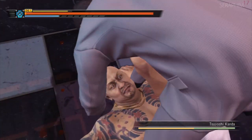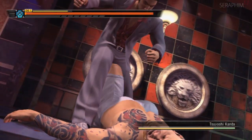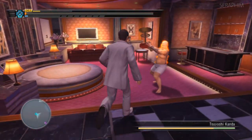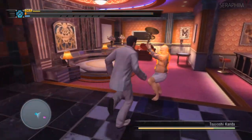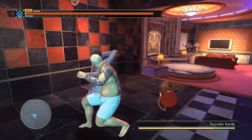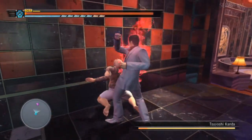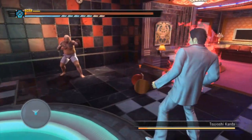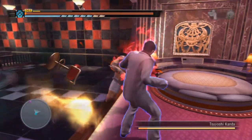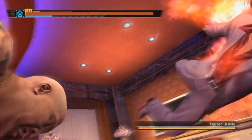And then we have Tsuyoshi Kanda — this was a hard one because I didn't realize you could use a heat move to get rid of the big plates he pulls off the walls, so I ended up doing it the hard way. This guy has a lot of life, so it takes a while. When he's in heat with a weapon he has two moves: a slower single hit and a triple combo. I bait the third hit of the triple and Kamaki parry him into the wall into a heat action.